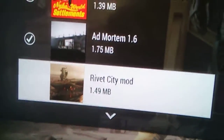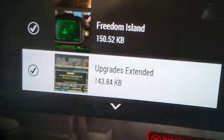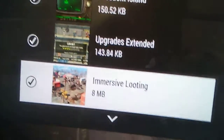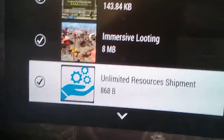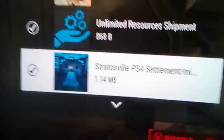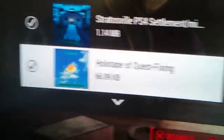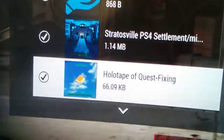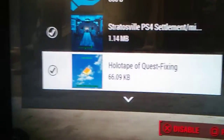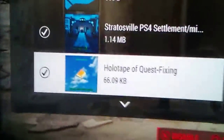Rivet City, which isn't activated — all the ones with checkmarks are activated, the ones without checks are not activated. Freedom Island, Upgrades Extended, Immersive Looting, Unlimited Resource Shipment, Stratusville — that's the alien city built over one of the towns. Holotape of Quest Fixing — this holotape comes in real handy because some of Bethesda's quests in Fallout 4 seem to be broken, and this holotape takes care of that.